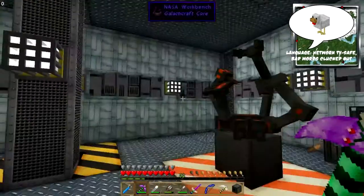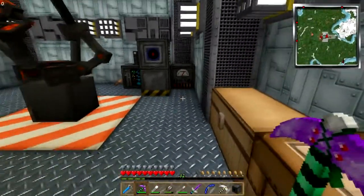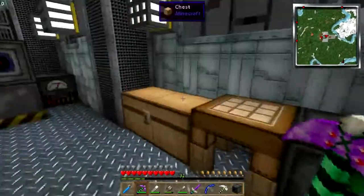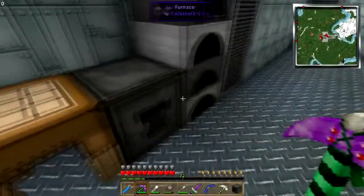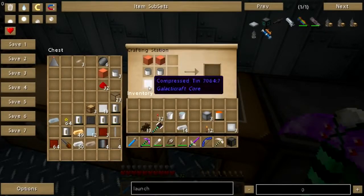Hey folks, welcome back to Attack of the EB Team. You'll notice the fuel loader has been taken away. That's because I done goofed. The fuel loader is not supposed to be attached to all this apparatus here — it is supposed to be attached to the launch pad.